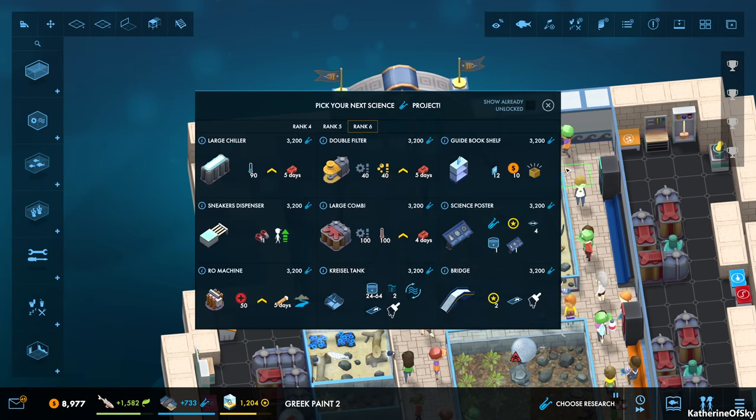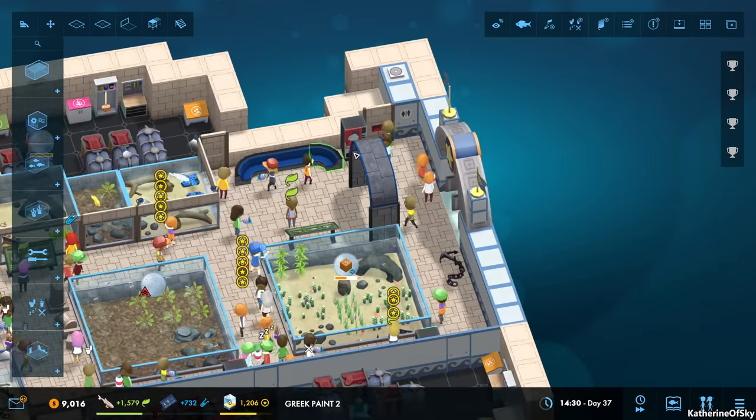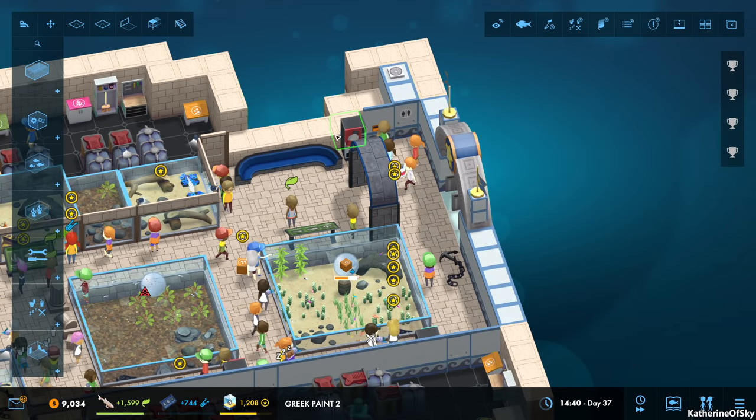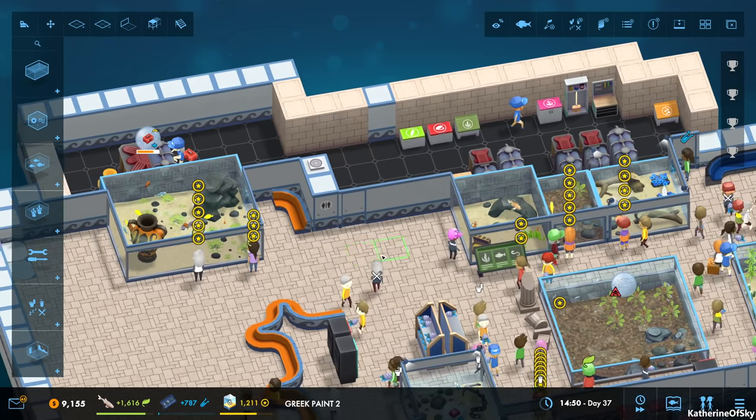All right, we've got the bridge tank. Now I do want to get the science poster — let's do that because that's going to help us get other stuff as well. Tanks, tanks, tanks being painted. All right, we're good to go.